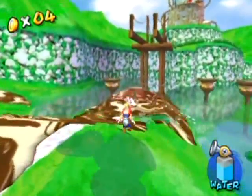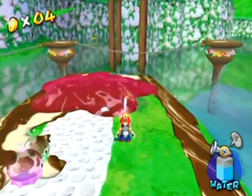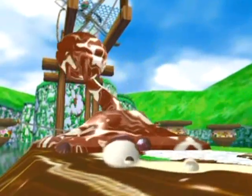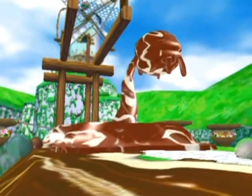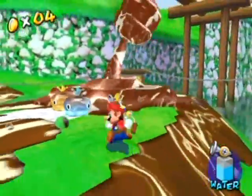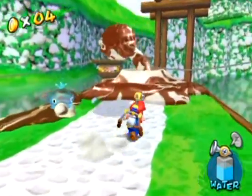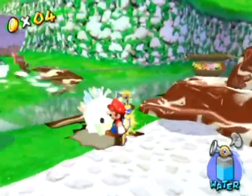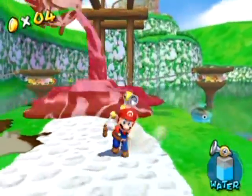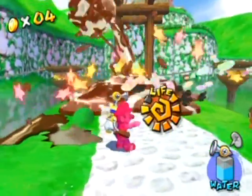And you guessed it — it's yet another goopy piranha boss! It's defeated the exact same way: spray it in its mouth when it opens. Of course you've got these critters in your way too, which doesn't make it any harder, honestly. And somehow I killed that while side-flipping, which is kind of cool. One more hit will do it and I'll get the first shine of the game.